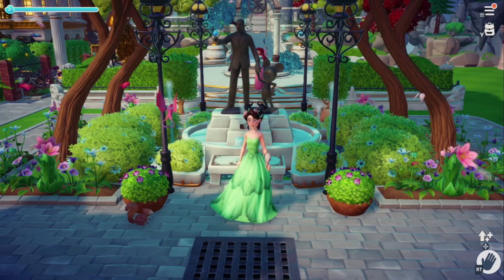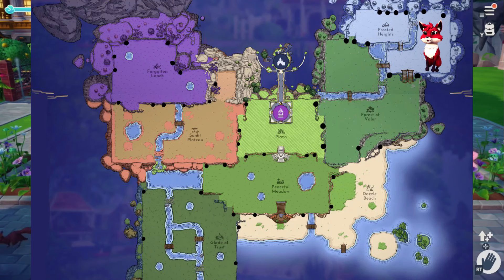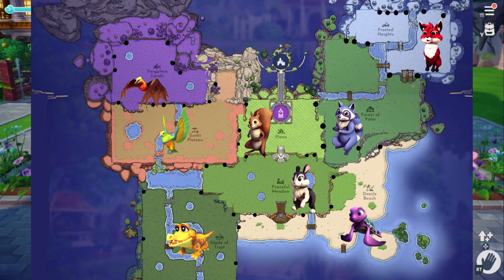To begin with, what are critters? Critters are the cute little animals that you see running around in your valley. Each biome has an assigned critter to it, so that means there are eight different animal species, but with all the color variations, there are 41 critters total that you can unlock.